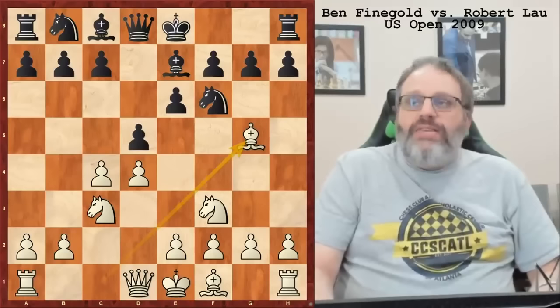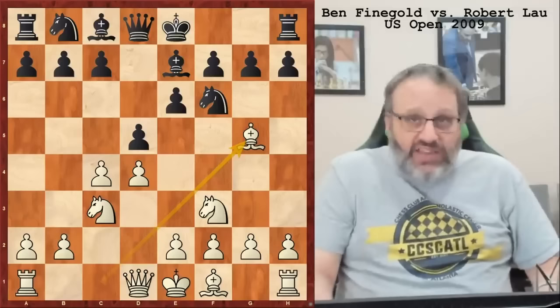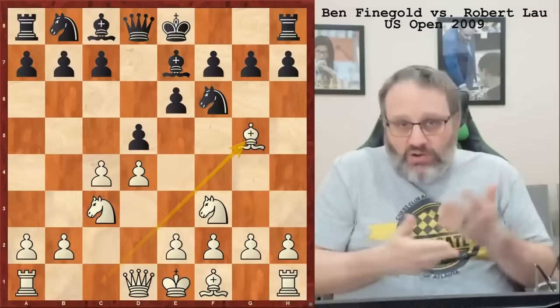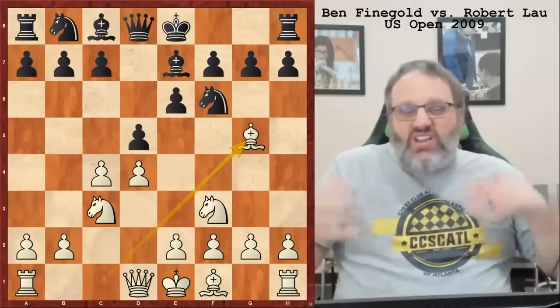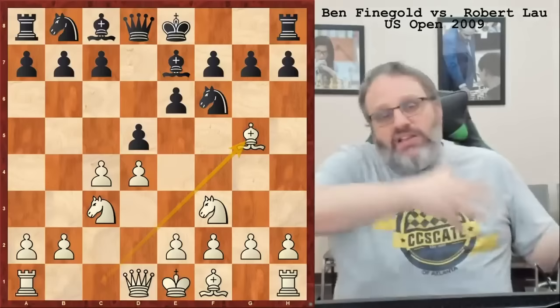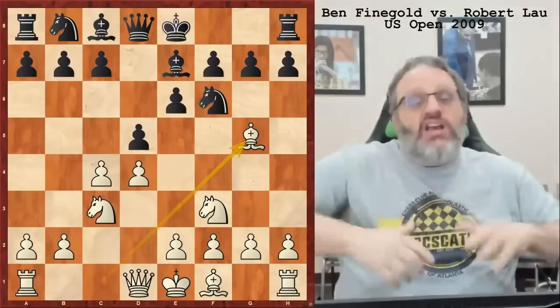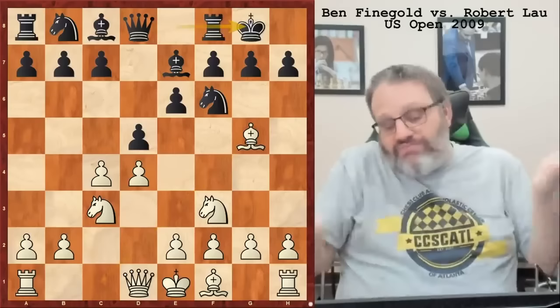A lot of super grandmasters today play the Catalan or the Bishop F4 Queen's Gambit because they no longer believe white gets a big advantage in the Queen's Gambit mainlines — black can play either the Tartakower or the Lasker defense and probably equalize. I don't mind if my opponent is equal or slightly worse as long as it's a position I like. Most super grandmasters don't want to study chess all day, go to a tournament, and after move 12 have an equal position. I want a tiny advantage, a position that I like.